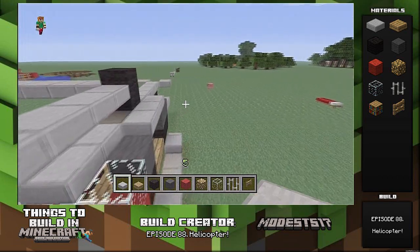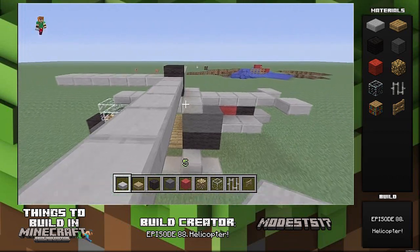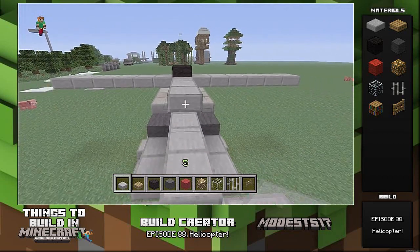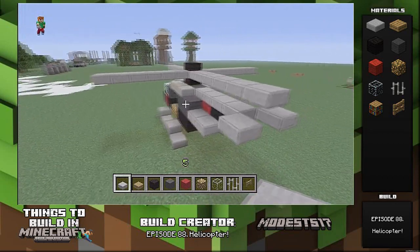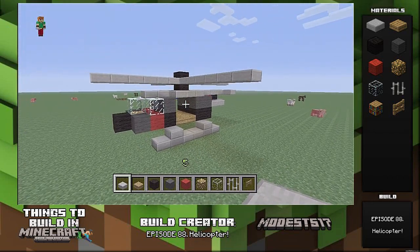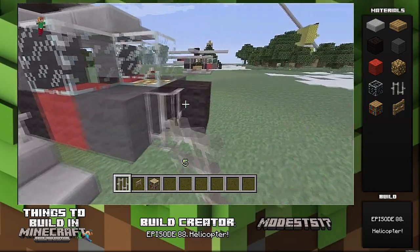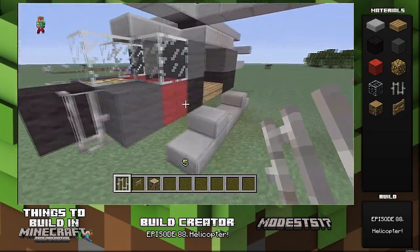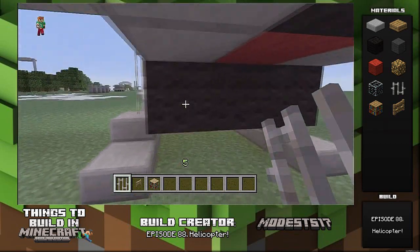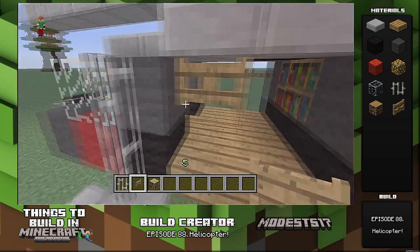You could add the glowstone elsewhere if you want. Then you have glass to cover the cockpit. Then you have iron bars, which you'll see a little later in the video, just to add some detail. Same with the bookcase and the fence gates, which are supposed to look kind of like handles — you'll see where I place them, they look like a handle. The bookcase is placed there, and these are kind of like handles too. I just put them in miscellaneous spots to add a bit of detail — you can mess around with it if you want.